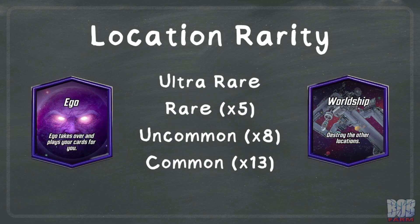First, I wanted to touch on location rarity quickly. For those that don't know, locations are categorized into four rarities: ultra rare, rare, uncommon, and common. The locations we're going to cover in this video are all common locations, but I was curious about how common they are. I looked everywhere for numbers and the only place I found any mention was a fantastic video by Jeff Hoogland that I'll link in the description. In that video he says common locations are 13 times more likely than ultra rare and then provides some numbers for the other rarities.